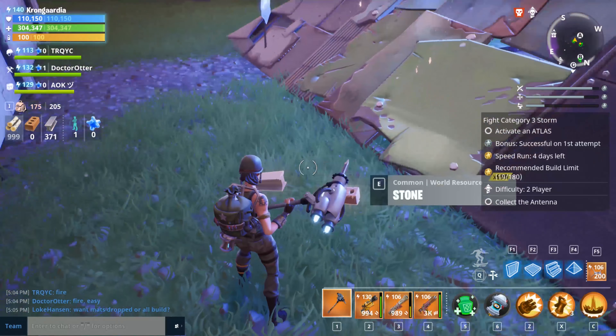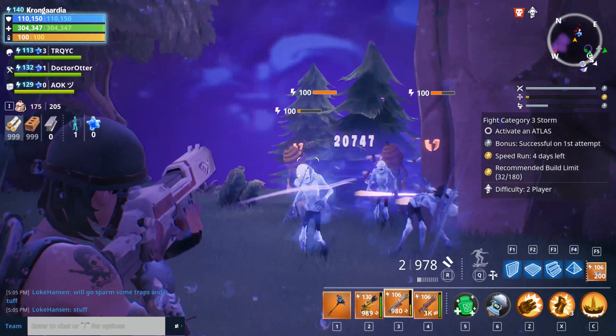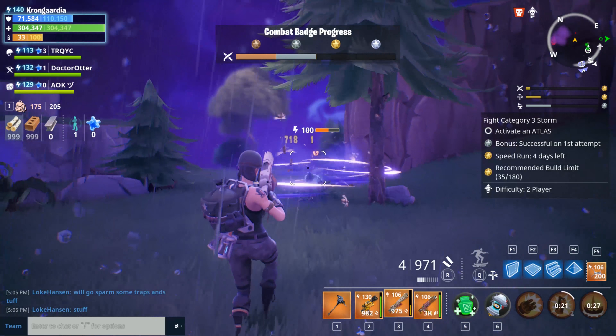In my opinion the best way to go is to let those that are really good at any given role have fun with that. As the constructor was building the pyramids, I decided to clear out a little bit of the area to put down a kill roof — I really do enjoy putting those down.